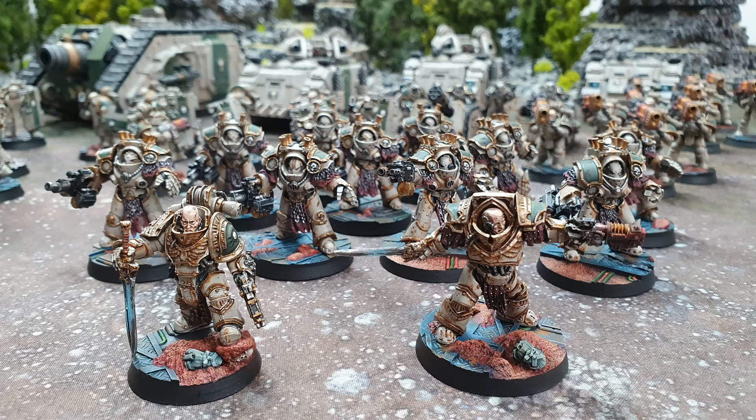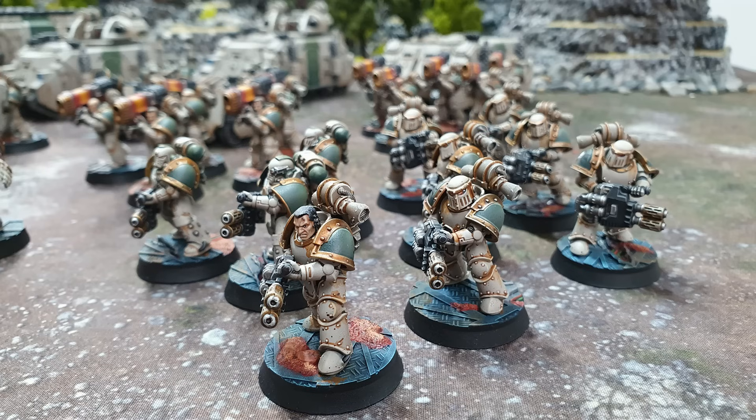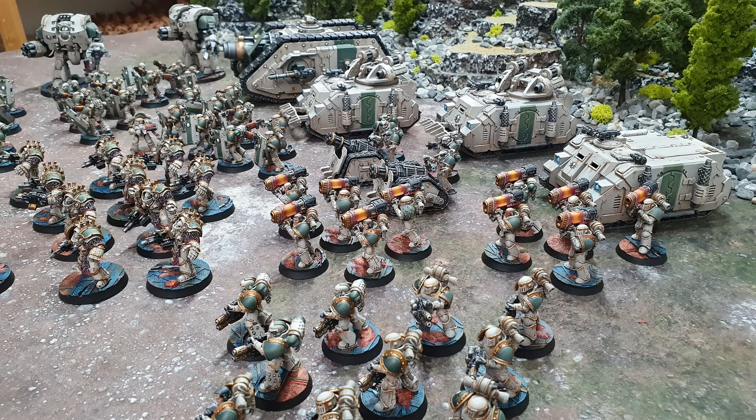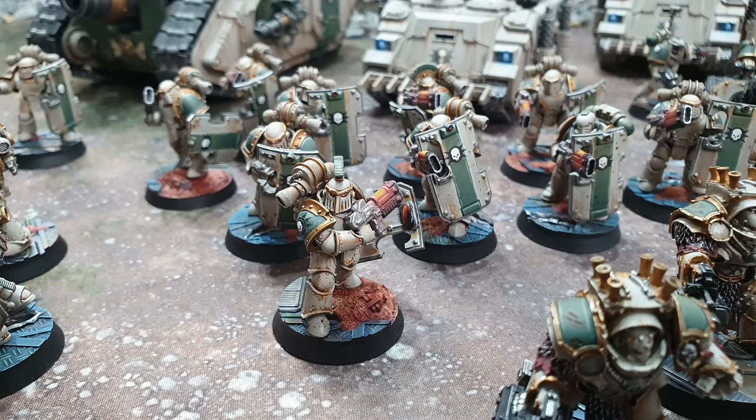I say 3,000 points — it's 3,000 points without the Typhon. Stick the Typhon in and it's 3,400 and about 45 points, depending on what stuff you put on the Typhon. So that gives me a little bit of wiggle room to either put the Typhon in and take some other stuff out, leave the Typhon out and just run it as a 3,000 point list, or ally in Horus Heresy.